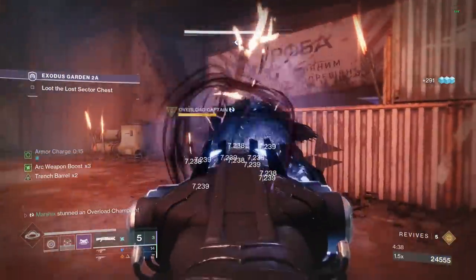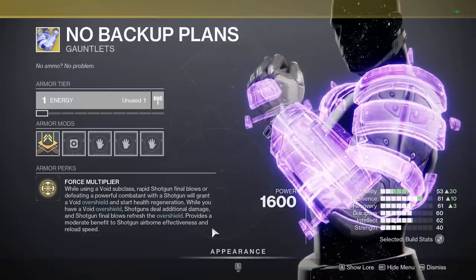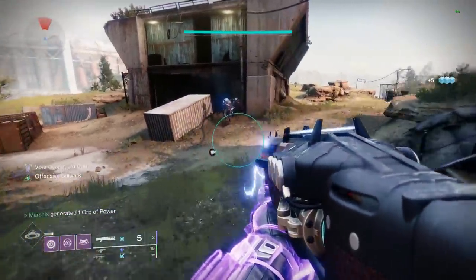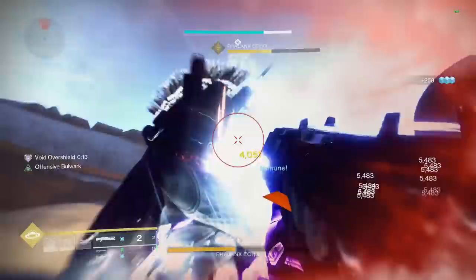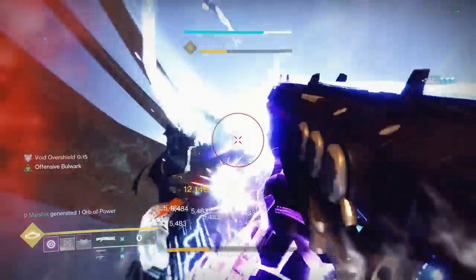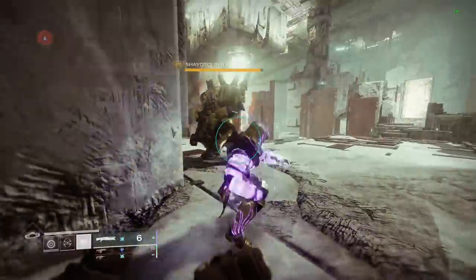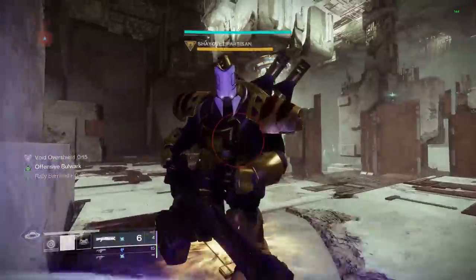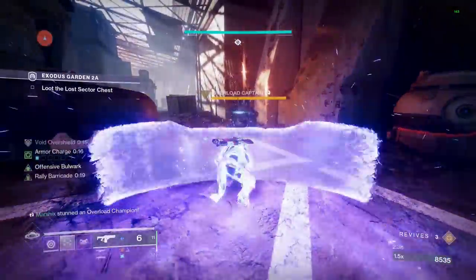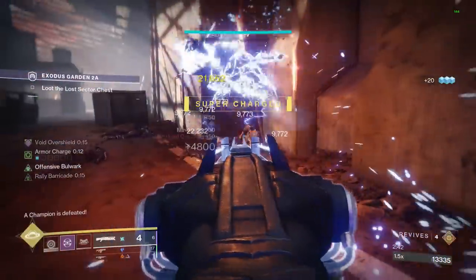Acrius already deals a lot of damage, but it gets even better when you pair it with No Backup Plans. These exotic gauntlets also got a change, so now they give you overshields if you get a shotgun kill, but it also increases the damage of shotguns while you have an overshield. This is one of the highest damage buffs in the game at 35%, and you don't need to go out of your way to do anything crazy. All you need to do is place down a barricade with the Bastion aspect, punch a boss to activate Trench Barrel, then melt it with Acrius. It's very simple but extremely effective, even for solo players, since you don't have to rely on any other buffs.